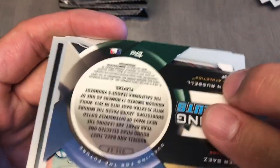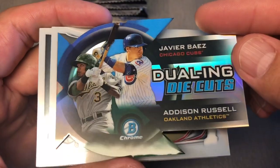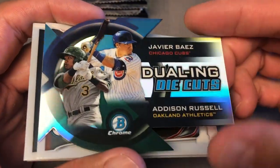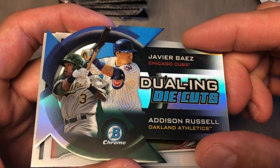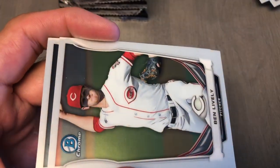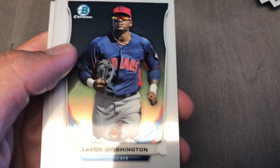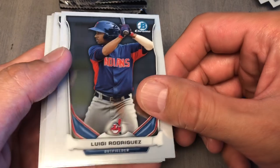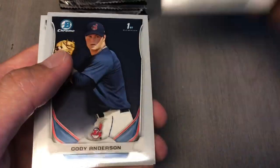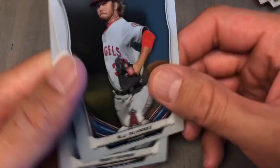We got another dual die cut — that might be an auto. Nope, that's not an auto. Addison Russell and Baez! Wow — oh, my daughter is going to be in love with that one. Cool. Ben Lively. Got Livon Washington — got his auto. Jordan Patterson, Cody Anderson, Alvarez, and he burns.